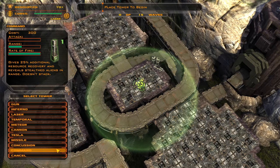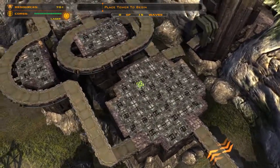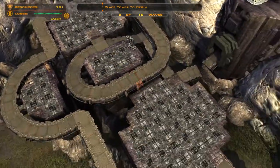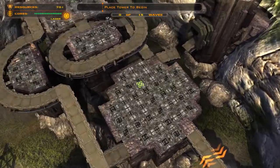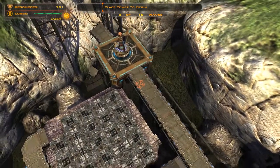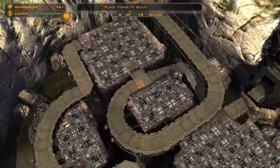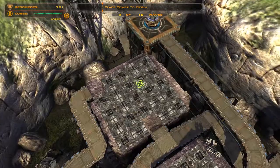Let's actually take a look at the Command Tower. It doesn't do any damage, but has range and rate of fire. It gives 25% additional resource recovery and reveals stealthed aliens in range. It doesn't stack, so we just want to have like one per area. We saw that squiggly line going for aircraft, so we're going to want some missile towers peppering around this area.